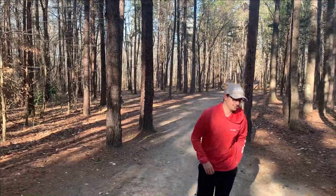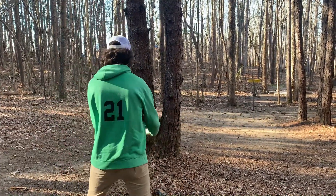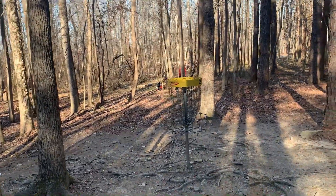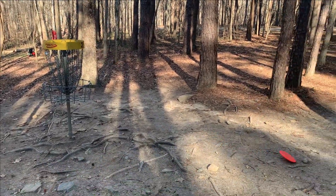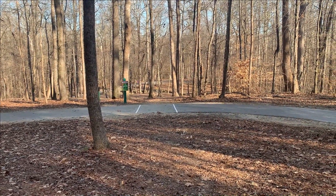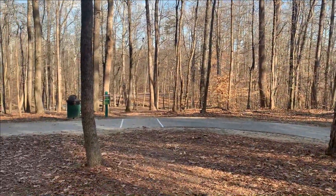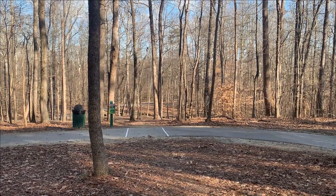I've got to putt this for birdie to get a one-up lead — about a 40-footer with the Sensei. Nice, but just went a little deep. We thought it was money. Just a tap-in. So on hole two I had a bogey, and that put Gage at one-up. On hole three it's 260 feet downhill. This is the short pad; the long pad is back here. You can just see the top of the basket. I'll probably be throwing the Sensei, and Gage might be throwing the Origin because he doesn't want to use his putting putter — the Link. Maybe a little bit of an advantage for me to get one back here.